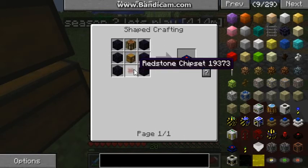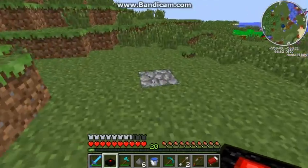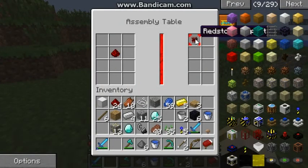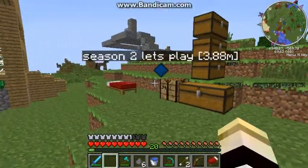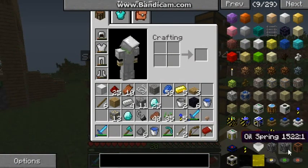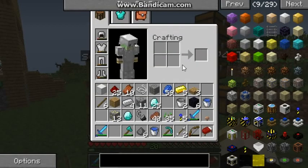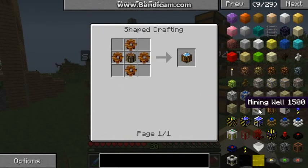We need the redstone chipset - I believe that's what it's called. I'm just going to place this down right here. How do I do this? I think I know - I need a laser and a way to power the laser. Where is that laser? I wonder if that's an automatic workbench, or a mining well.